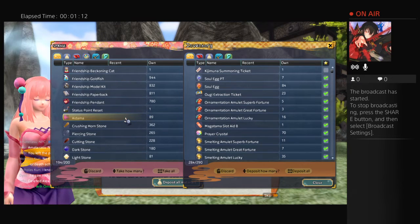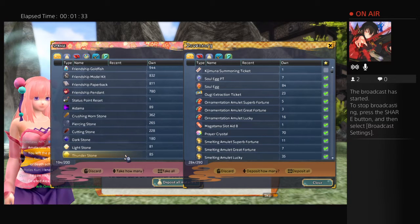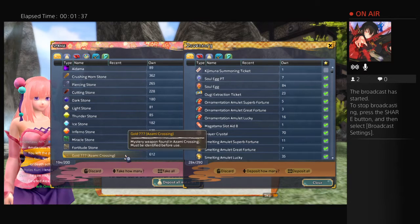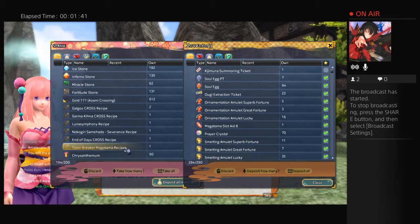What I mean by stones are things including Idama and below. Idama is kind of a unique stone — it can only be obtained from warding dungeons, and we'll get to that soon. The stones I'm talking about are: crushing hornstone, piercing stone, cutting stone, dark stone, light stone, thunder stone, ice stone, inferno stone, miracle stone, and fortitude stone. That's all the stones.